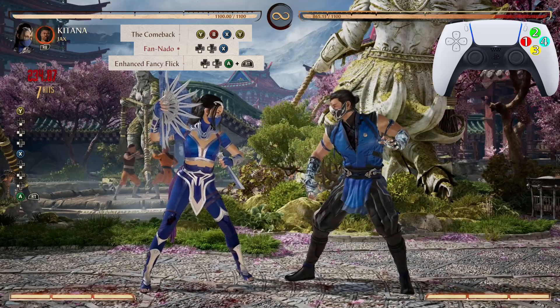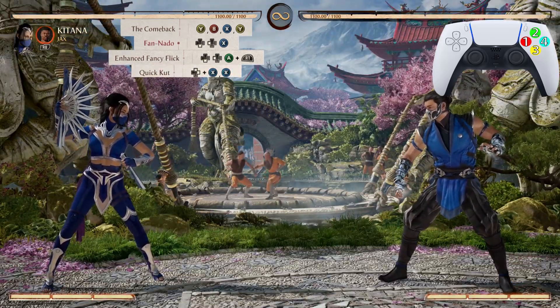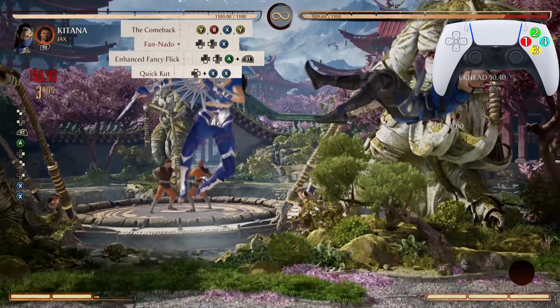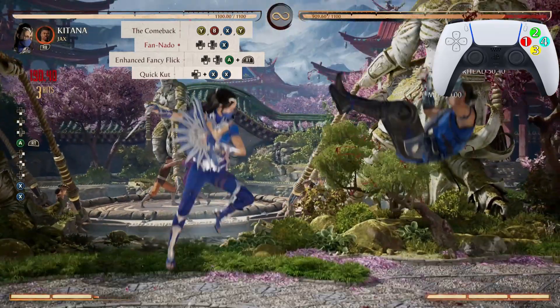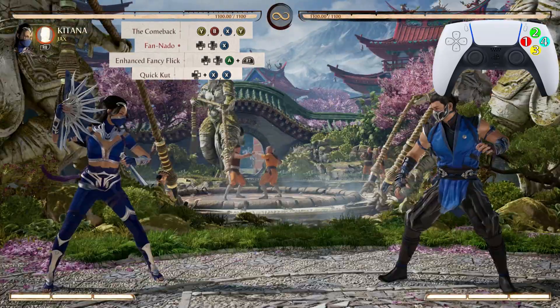After Fancy Flick, we're going into Quick Cut — the jump one-one. Yes, it will actually work like that. So that was Fancy Flick into the jump one-one, just like that. Now from Fan Nato all the way down to the Quick Cut.